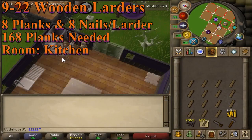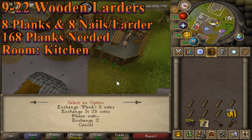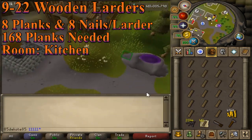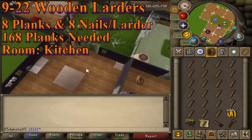Levels 9 to 22 is your last section of regular planks, so you're going to be making wooden larders, which require you to build a kitchen in your house. These take 8 planks and 8 nails apiece. Each larder gives 228 XP gained, and you only need 21 larders to get yourself to 22 construction.